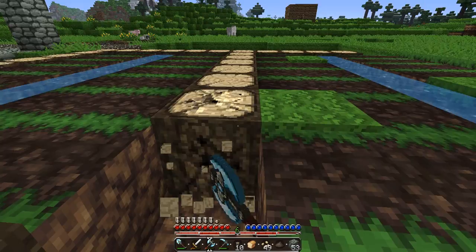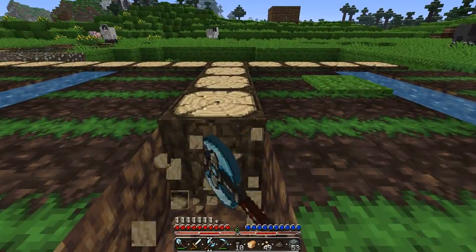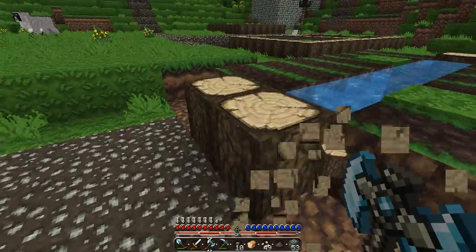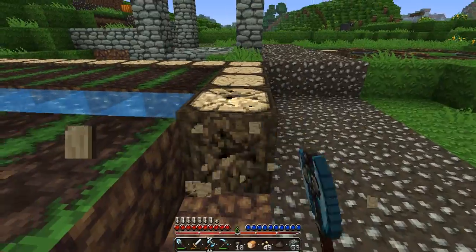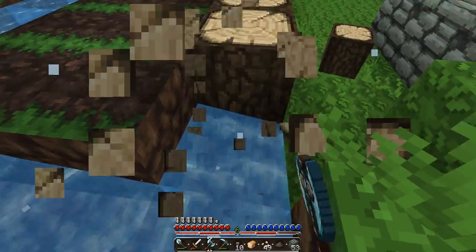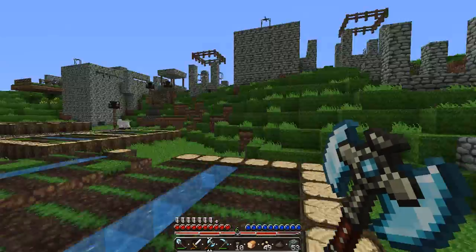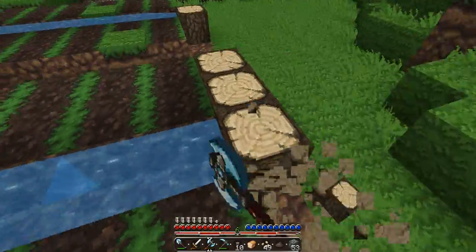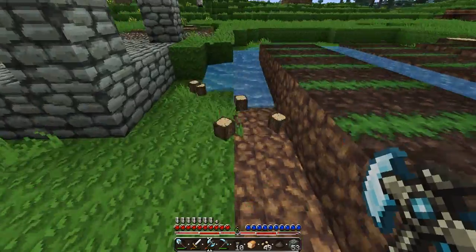After we get the sand made into glass, I think we're going to be ready to move. There's one problem — how am I going to get all that stuff to our next house? I don't really like this land. I want to make it near like a lake or something. But if I have to, I'll make a lake — like a nice sand border lake.